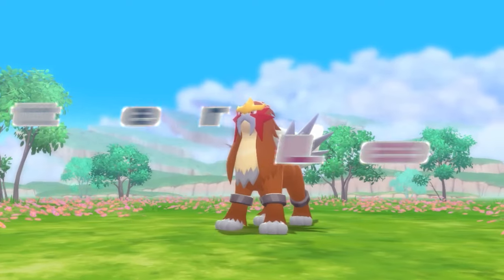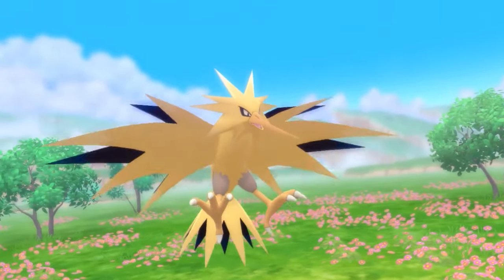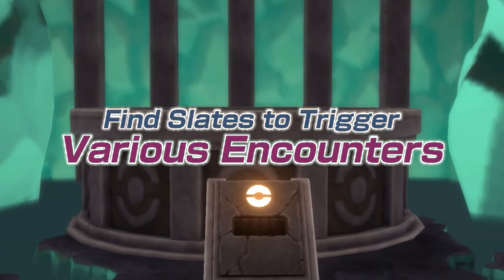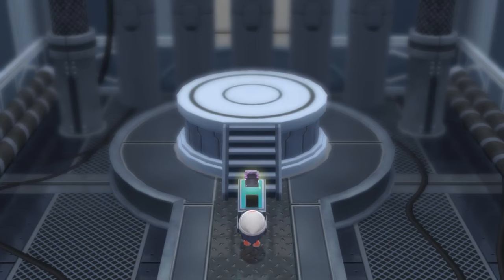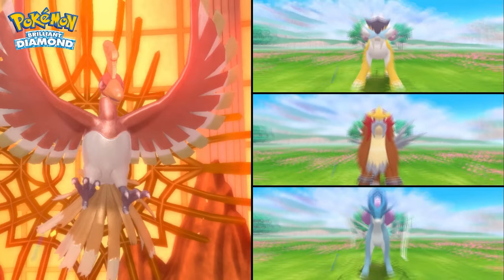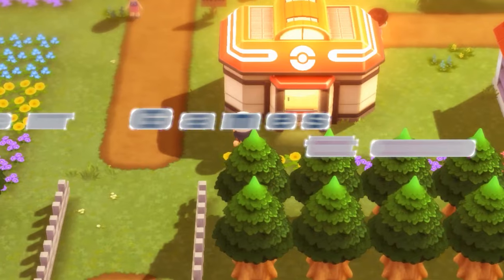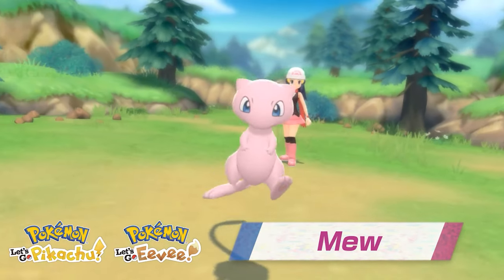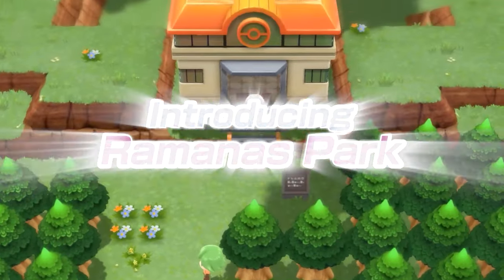The Ramanas Park is essentially a hub for legendary Pokemon. You are going to be able to find a bunch of different stones and statues that look very similar to the old GBA and GB cartridges that your Pokemon originally came in, and you're going to be able to enter special dens for each of these legendary Pokemon and then catch them. We saw Rayquaza, we saw Ho-Oh, we saw Lugia. You're also going to be able to get special event Pokemon in Brilliant Diamond and Shining Pearl if you have save data from Let's Go Pikachu and Eevee or Sword and Shield — you can get Jirachi and Mew.